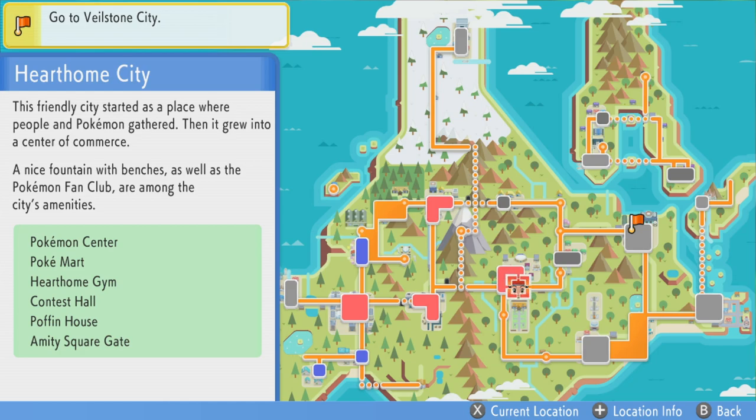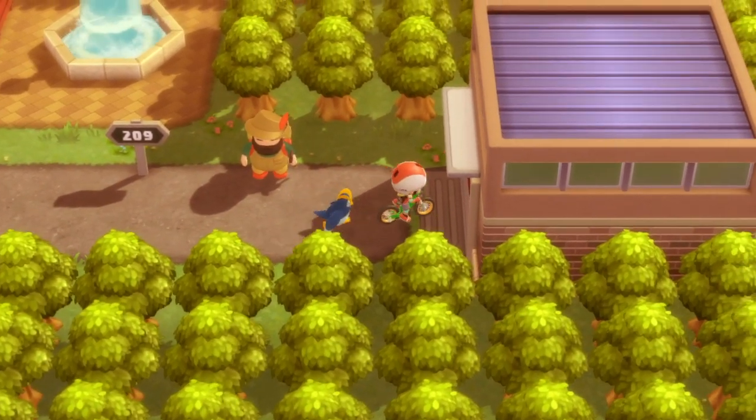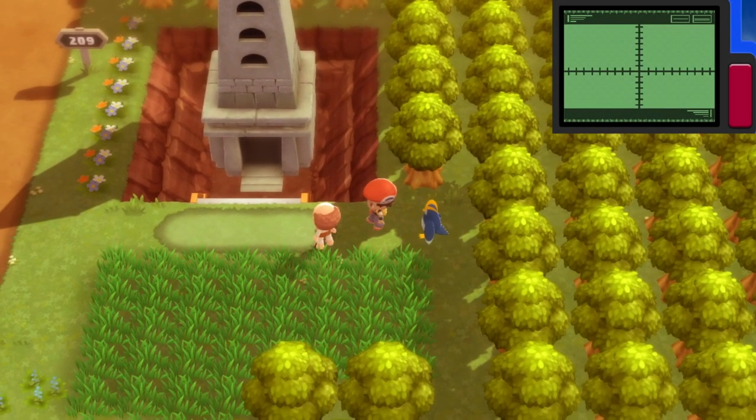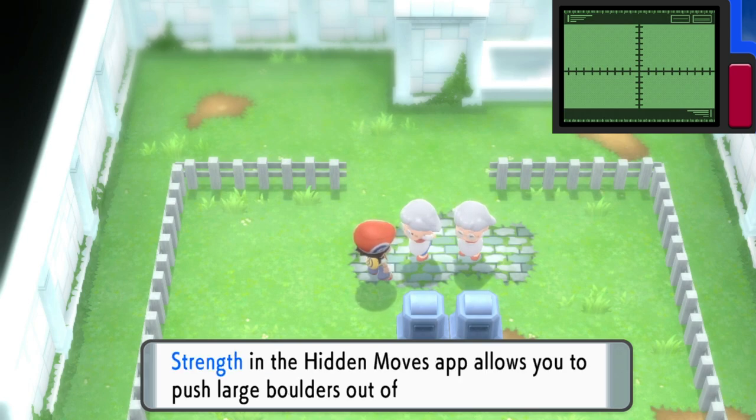If you're not too sure where you get the Strength move from, it's on Route 209, which is just to the east of Hearthome City. You'll need to go up the Lost Tower and get to the roof, battling everything along the way, and get the TM Strength, which is a hidden move from the old ladies at the top.